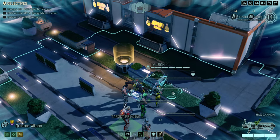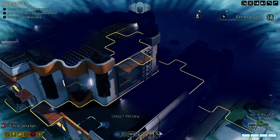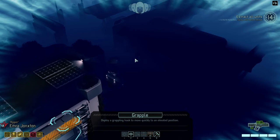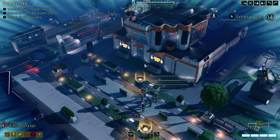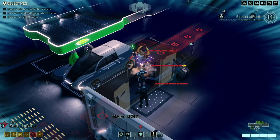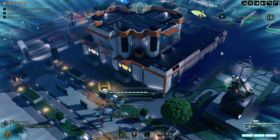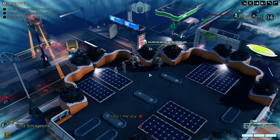We're coming in concealed, which is great. We don't have a reaper, which is why I brought battle scanners, but we do have a lot of grapple hooks. The VIP is here. This is a fuel station, so I'm relatively sure there will be aliens at or near the petrol station. Guess what — we're going to use our sniper on the high ground.